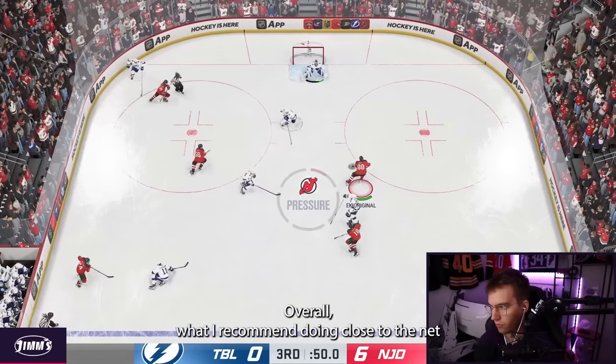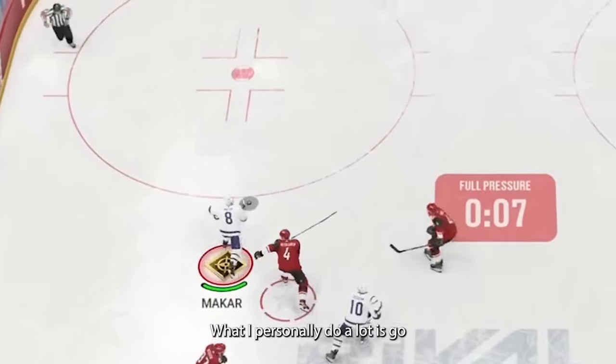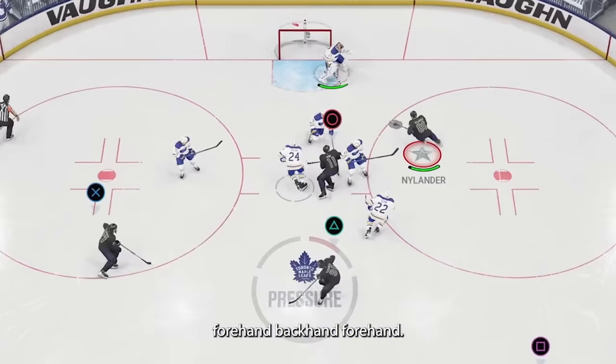Overall, what I recommend doing close to the net is trying to do two or three moves before you shoot. What I personally do a lot is go backhand, forehand, backhand — or just forehand, backhand. Or from the forehand side, do the same: forehand, backhand, forehand.